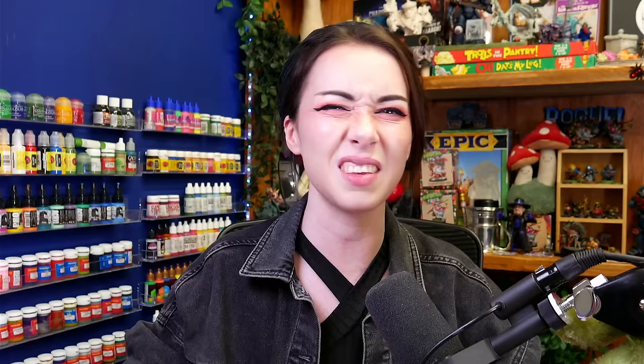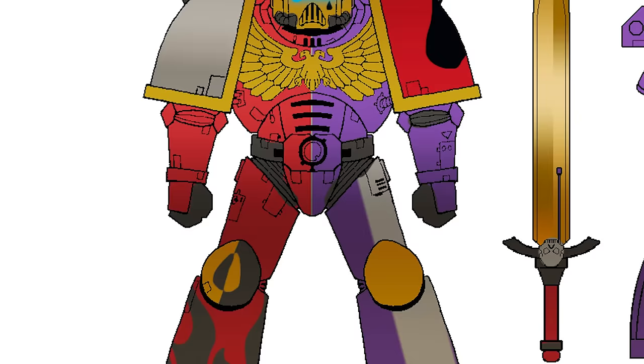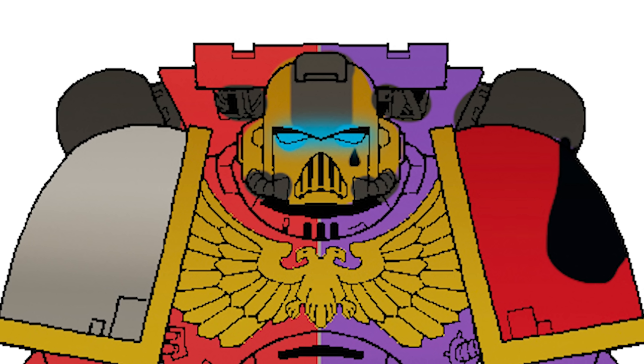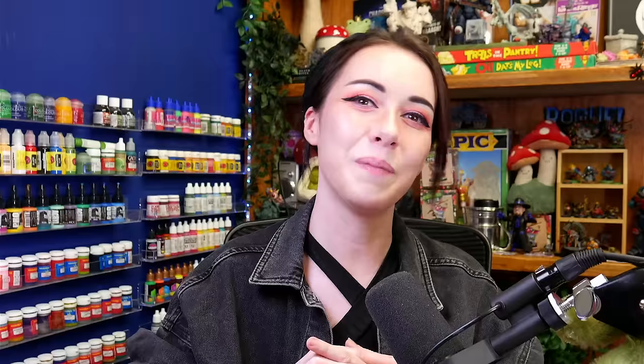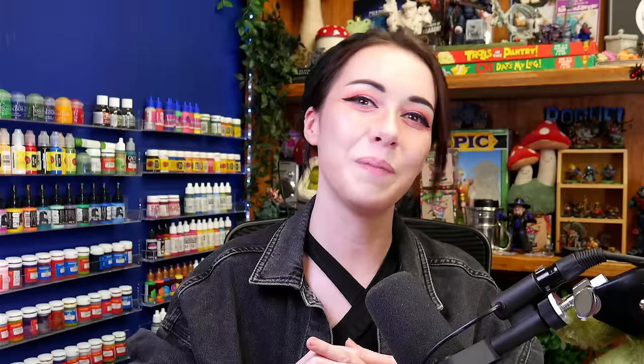I've always liked the look of split colour schemes on space marines like the Nova Marines and the Angels of Redemption — they look really knightly and heraldic, and in my opinion the more a space marine looks like a freaky knight smashed into a freaky church, the better. So I played around with that: the main body of the marine is split between red and purple, with gold trim and helmet, some black stripes, and a half grey leg for some reason. I aptly named the chapter the Emperor's Grief, because they're already making me feel a world of pain — and the name is kind of edgy too, which is cool.